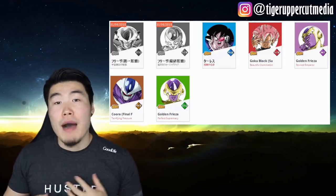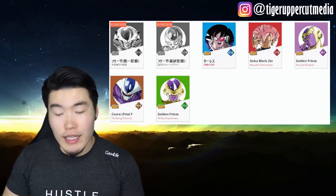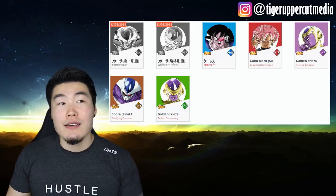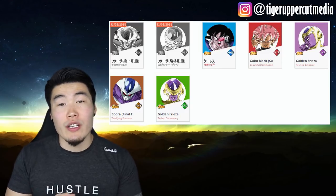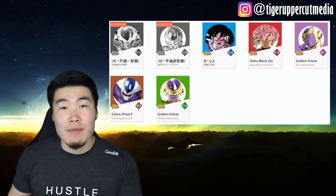And then we also got Final Form Cooler — my personal opinion, he is the best Extreme 120 lead. And of course, we also have the Tech Golden Frieza, who is the best Golden Frieza next to the category lead one. He is an amazing tank and still does some really, really good damage on Resurrected Warriors as well. So overall, fantastic banner.